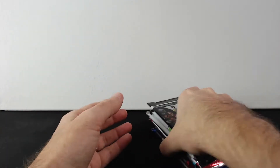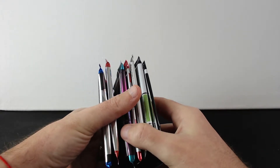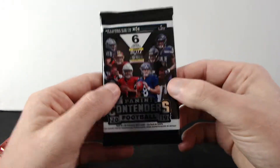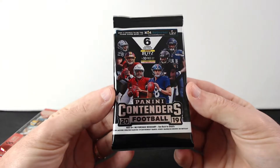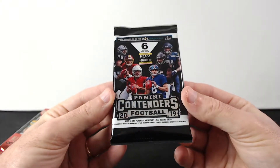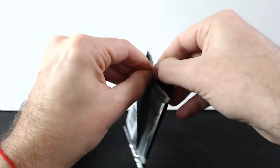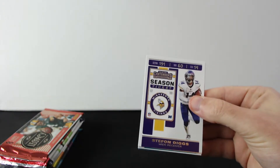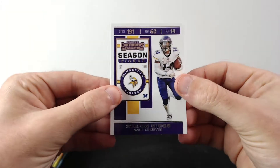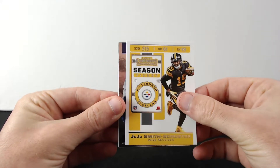We got one, two, three, four, five, six, seven packs total. But first we gotta open the Panini Contenders 2019. I don't know if this guarantees an auto — we'll see. Let's just open it right away. Cards are nice as always — Stefan Diggs, JuJu, there it is.